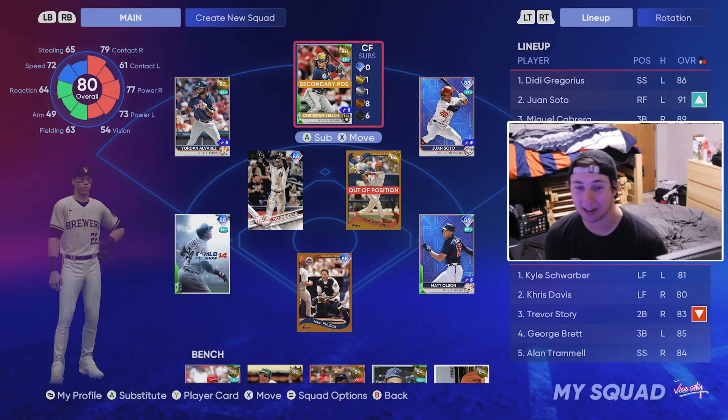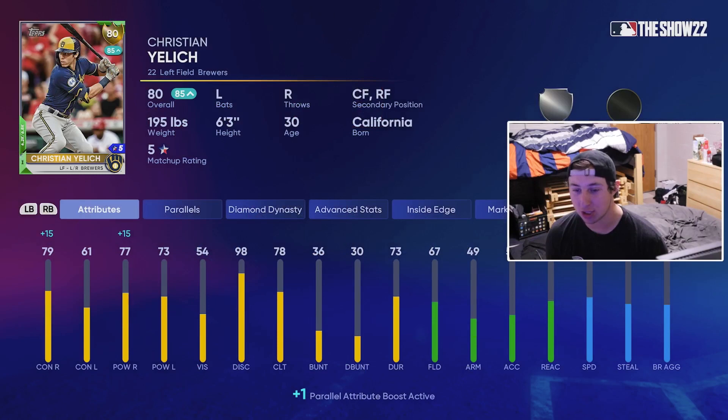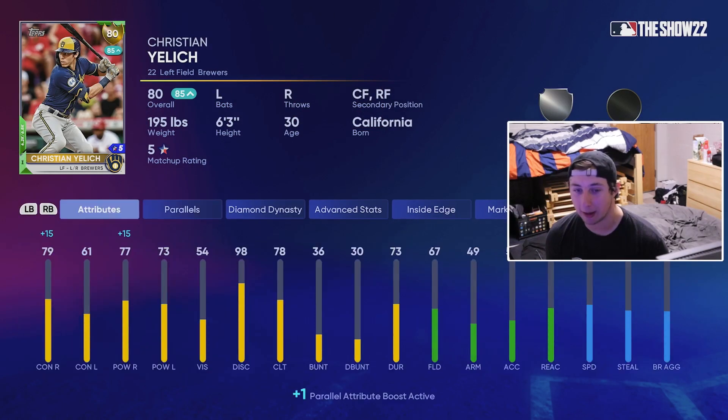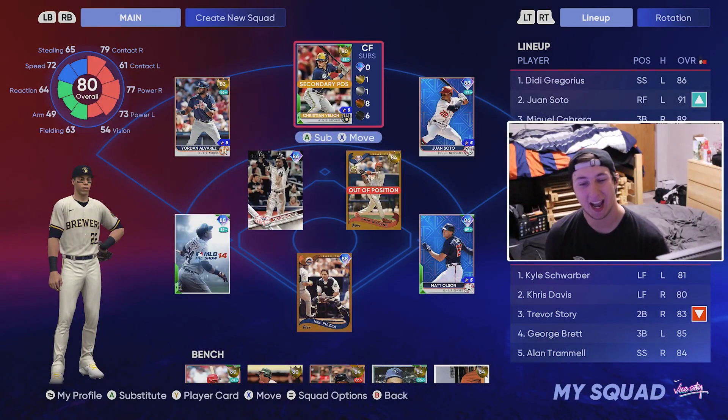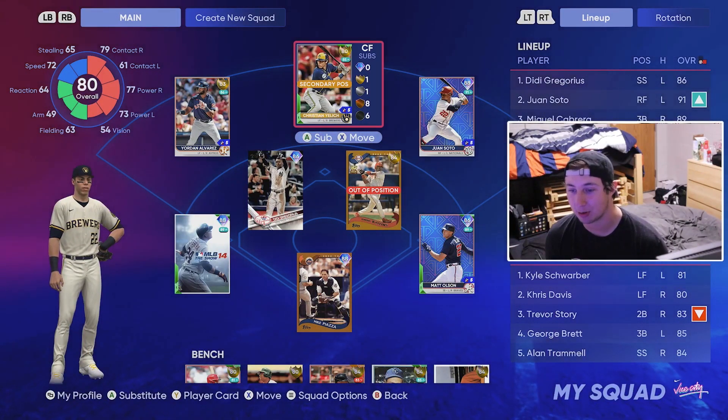At the number eight spot, it's going to be Christian Yelich. This guy is absolutely amazing — he's got just one of those juicy swings. Right now whenever he's playing up versus righties, this card is elite. I put him in center because he's got 72 speed, and at the beginning of the year I don't really care about fielding — I just want a lineup that absolutely rakes. Christian Yelich at the eighth spot is amazing.